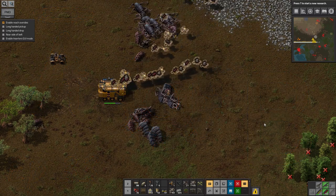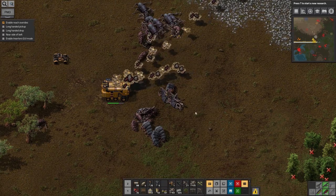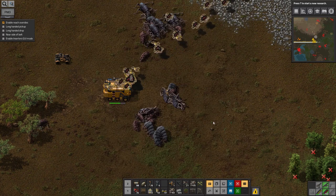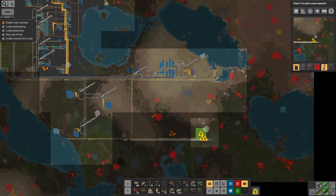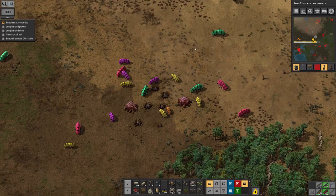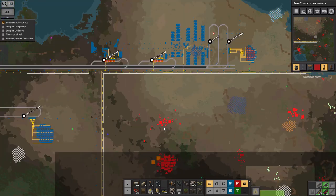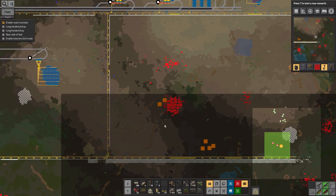Hello everyone and welcome back to another episode of Lawrence attempts to commit genocide against the alien menace. In recent episodes I've been trying to claim this area down here with varying levels of success. In the first couple of attempts it went really badly because I was just going in with normal bullet weapons and cars and basic turrets, trying to run circles around the biter nest and blinking them with the machine gun, which was fairly ineffective.